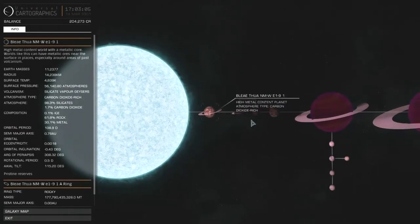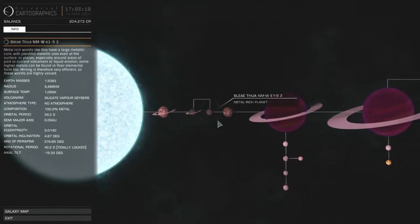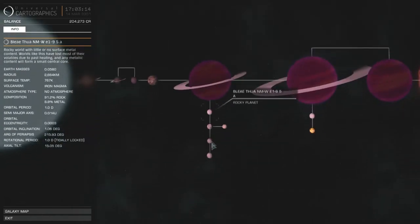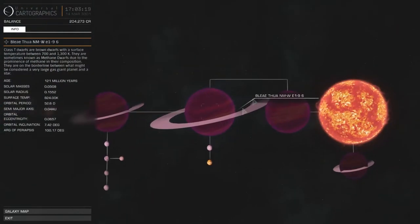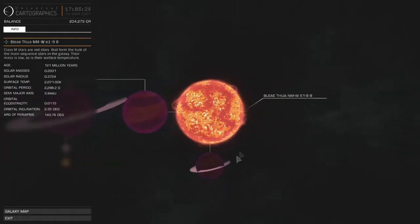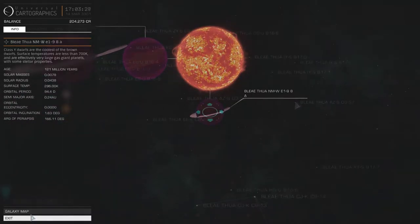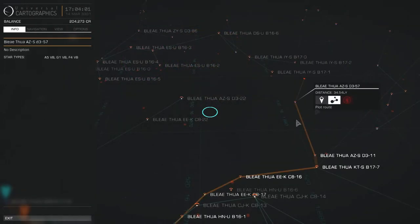So we've wrapped this system up, and this is what it ended up looking like at the end. We've got a carbon dioxide rich atmosphere there, no atmosphere on the next, no atmosphere, then a 100% metal planet — that's something. Lots of rocky planets but they're really cold. Nothing spectacular, nothing obviously habitable.